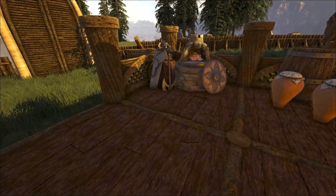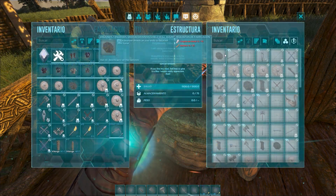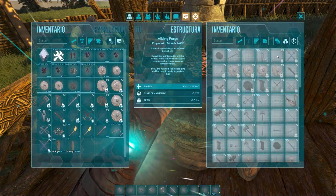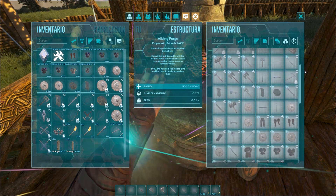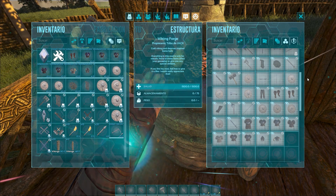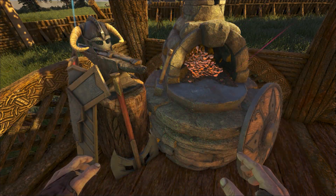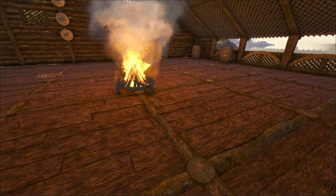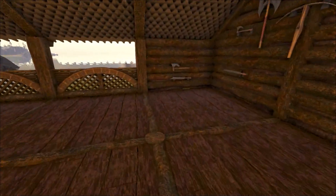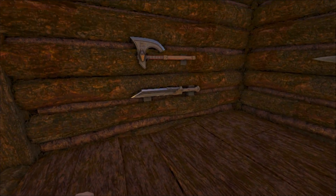El siguiente mod se llama Viking Guardro y añade esta forja vikinga. En esta forja vais a poder craftear estas skins que sirven para las armas, para los escudos, para la armadura también. Aparte añade unas decoraciones para las paredes, donde se muestran los escudos, las armas, etcétera, que podéis utilizar para decorar alguna parte de las paredes en vuestra casa.